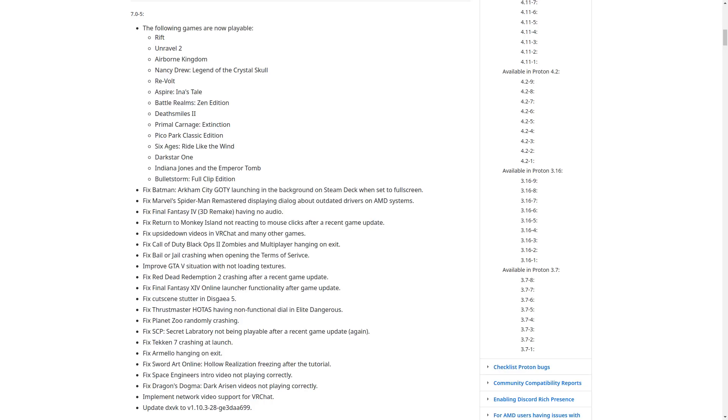On top of that, there's a whole bunch of bug fixes for other games, including a fix for Batman Arkham City Game of the Year launching in the background on Steam Deck when set to full screen, a fix for Marvel's Spider-Man Remastered displaying a dialogue about outdated drivers on AMD systems, a fix for Final Fantasy 4 3D Remake having no audio, a fix for Return to Monkey Island not reacting to mouse clicks after a game update, upside-down videos in VRChat and many other games should no longer be a problem, and Call of Duty Black Ops 2 Zombies and Multiplayer should no longer hang on exit. There's also a fix for Bail or Jail crashing when opening the terms of service.